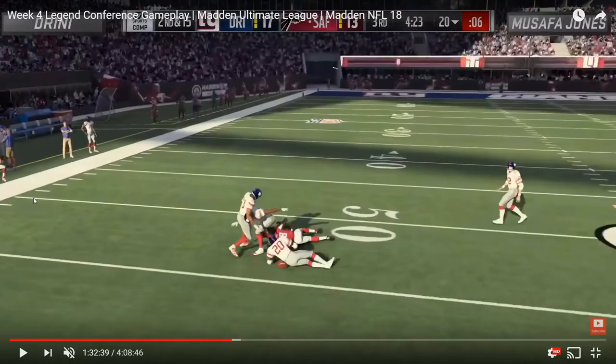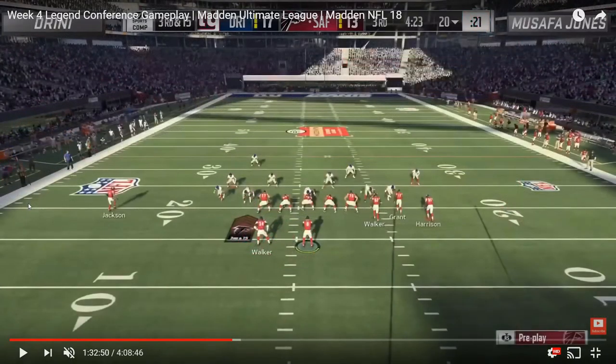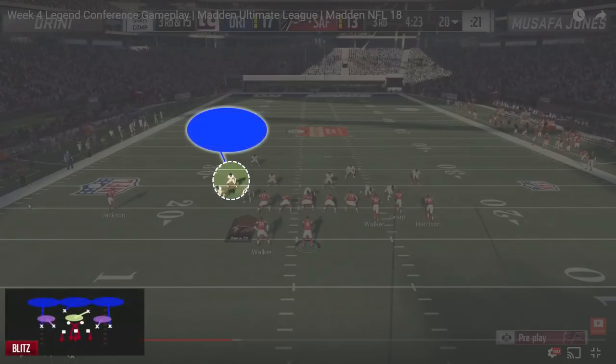Right here is another very interesting pre-snap defensive alignment from Dreany. Still in that dollar formation, he takes the outside corner and moves him all the way to the inside. He goes with a crossfire setup, and Safa goes with corner strike. Jackson runs a corner route, but because of the way Dreany positioned his defender, that defender sinks back into almost a perfect position for that corner route.